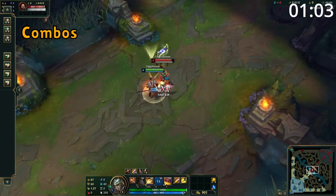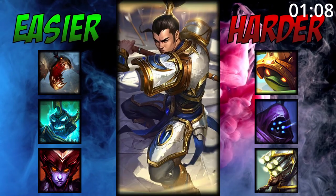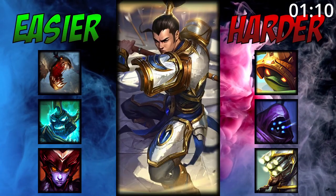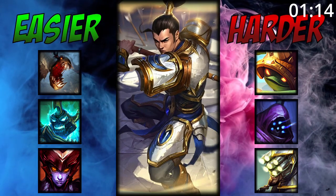For combos, start with E into auto-attack with Q to reset your autos. Attack twice more before using W and then ult if needed. Xin works very well against champions he can stay on top of and beat in a duel. However, he can struggle against champions who can easily escape him or simply out-duel him.